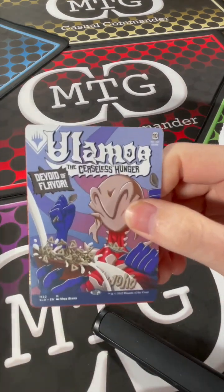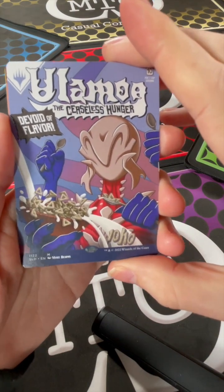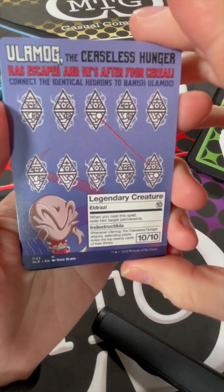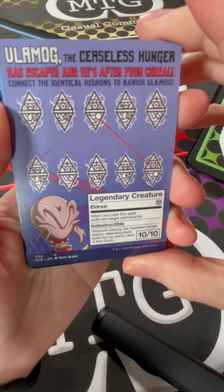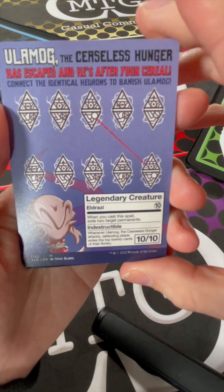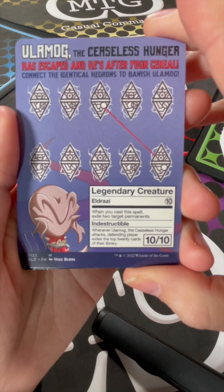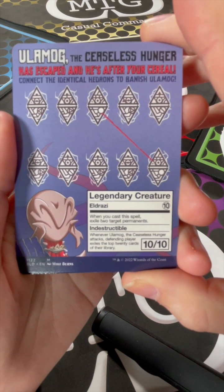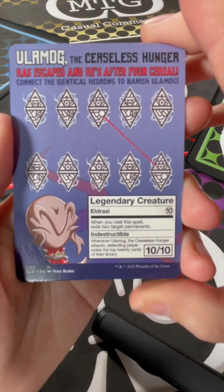We got our cereal box Ulamog the Ceaseless Hunger, who's devoid of flavor. When you flip him over it shows you exactly what he does. Ulamog has escaped and he's after your cereal — connect the identical hedrons to banish Ulamog. He does exactly what regular Ulamog would do: the spell is cast, exile two target permanents, he's indestructible, 10/10, and whenever Ulamog attacks the defending player exiles the top 20 cards of their library.